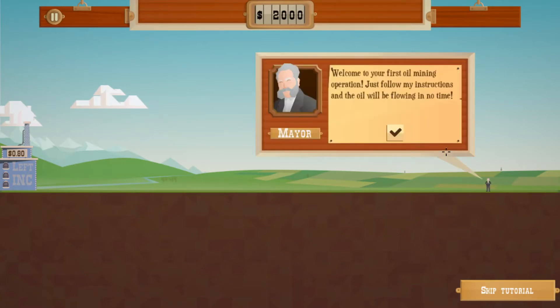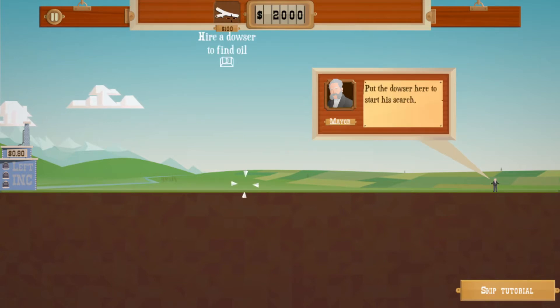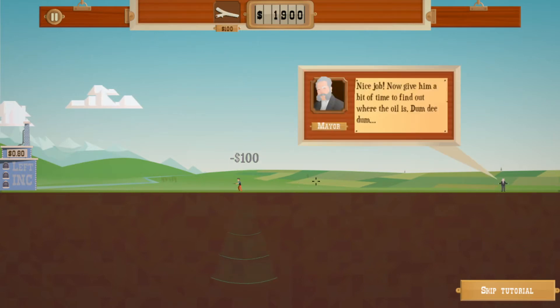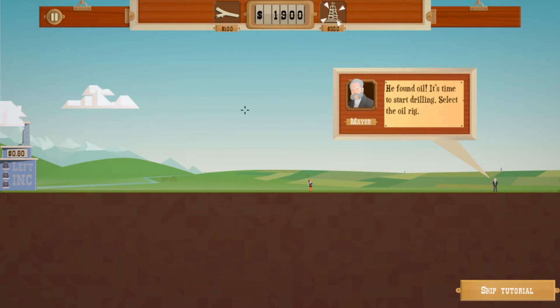We are gonna play the tutorial. 'Welcome to your first oil mining operation. Just follow my instructions and the oil will be flowing in no time. Before you can start drilling, you have to know where to drill — hire a dozer.' Put the dozer here. Nice job, now give him a bit of time to find where the oil is. We have 80 cents — look at us! He found oil!